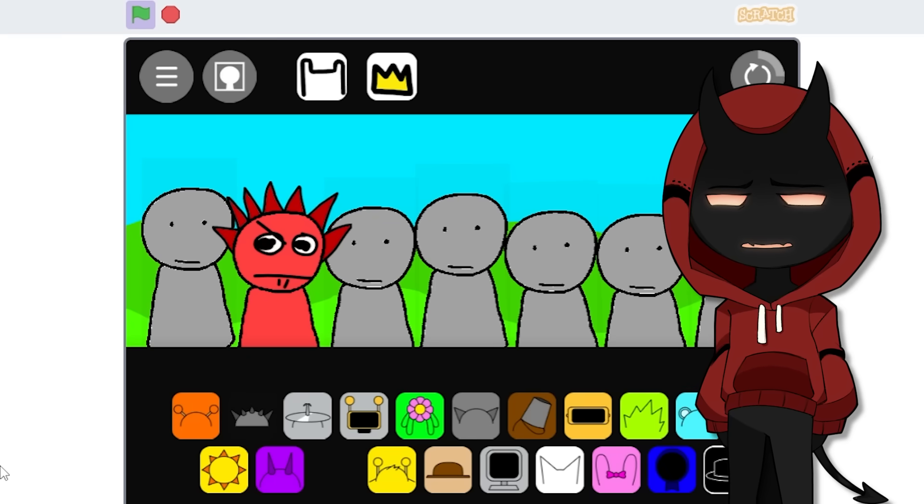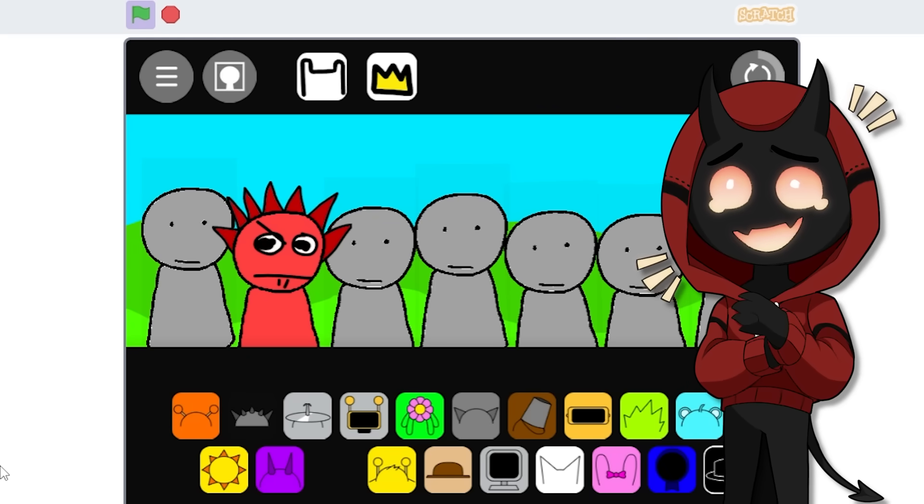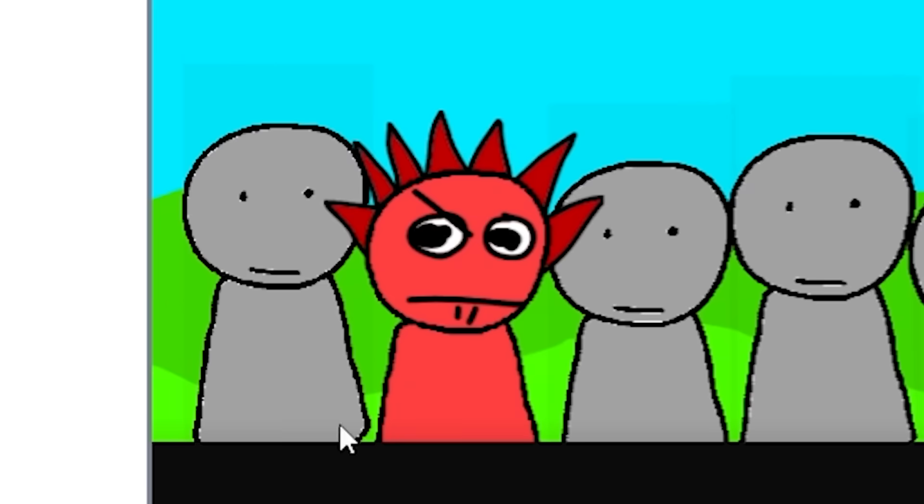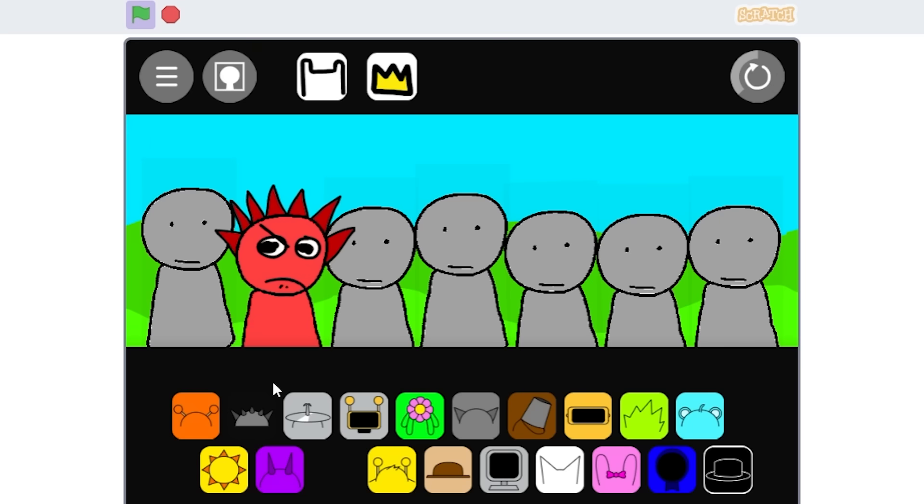We're going to start off with red since that is my favorite color. What's our boy Ratty Red looking like? Yo, why'd he look like that? He sounds different! Bro kind of sounds good! He's kind of got like a mean smug on his face though, but this is completely different compared to the normal red.